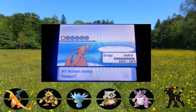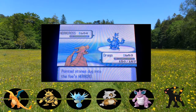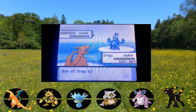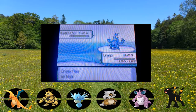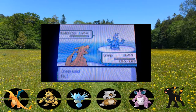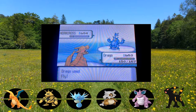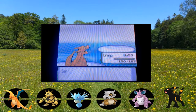Heracross comes out - it doesn't have a screen anymore and it's going to eat those Stealth Rocks. Heracross has Fly - it's 4x effective against Heracross, and Charizard is faster! Heracross, you are NOT going to like this. Boom - one-shot! Heracross is down for the count.